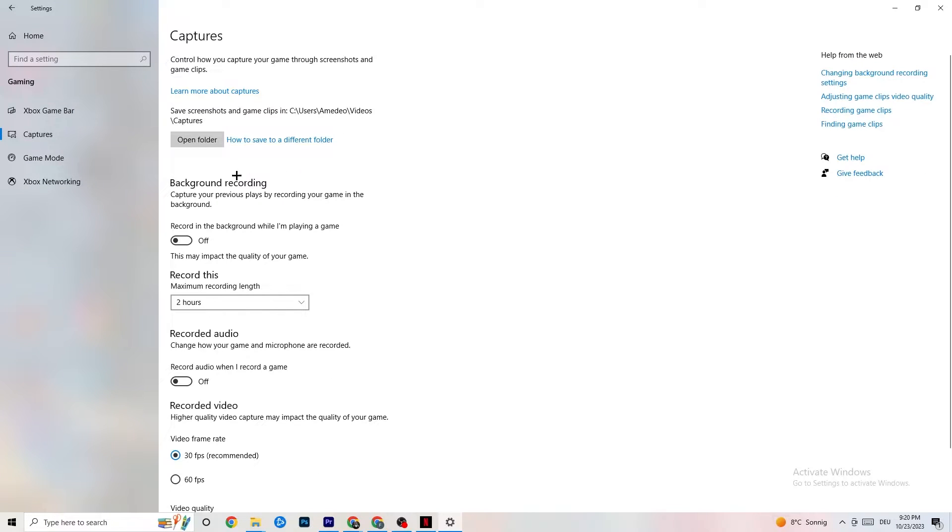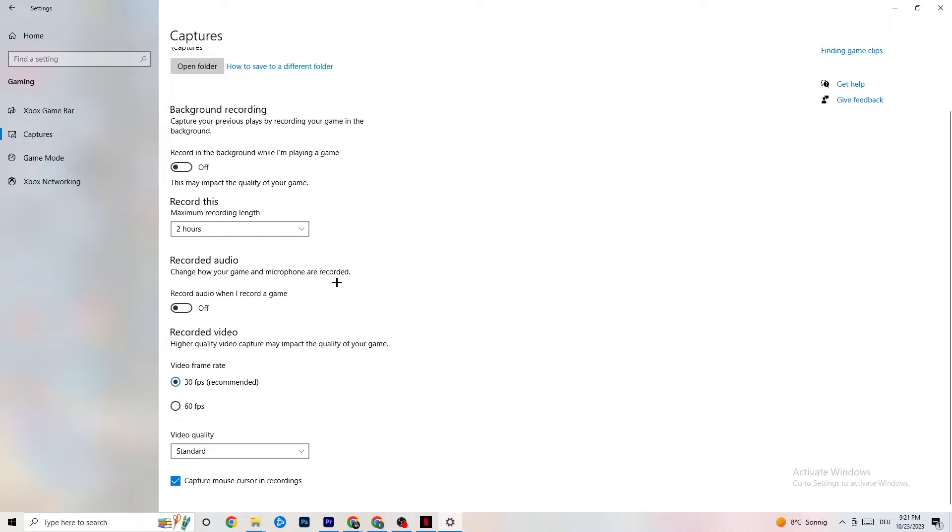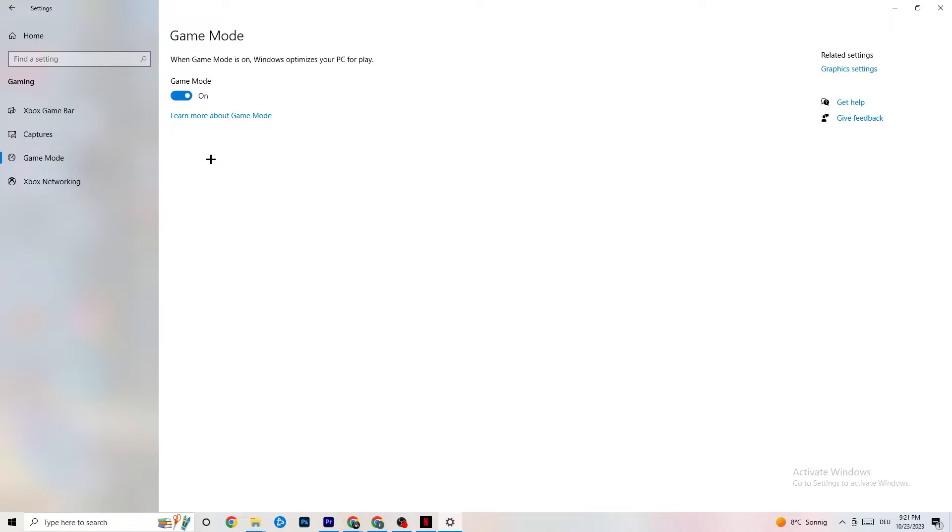Next, go to Captures. Go to Background Recording and turn off 'Record in the background while I'm playing a game.' If this is on, no wonder you're having FPS drops, freezing, or stuttering — recording sucks a lot of performance. Also turn off audio recording. If you want to record, use another program like OBS — do not use Windows for that.